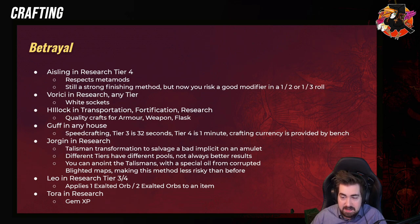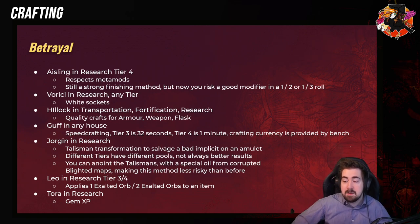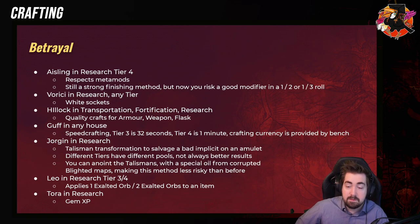Guff in any house has Speedcrafting — the Tier 4 one is pretty nice because it's one minute. But the only Guff I really enjoy and care about doing is Transport. I really like it for crafting Cluster Jewels and then Chaos Spamming, because you get a minute of Chaos Spam, and if you have pretty good reaction time, you can get some pretty juicy jewels.